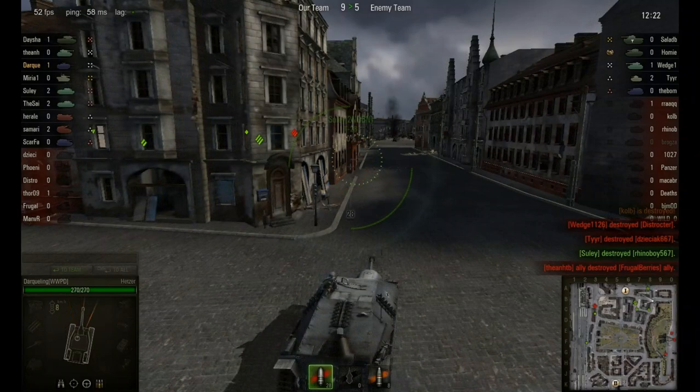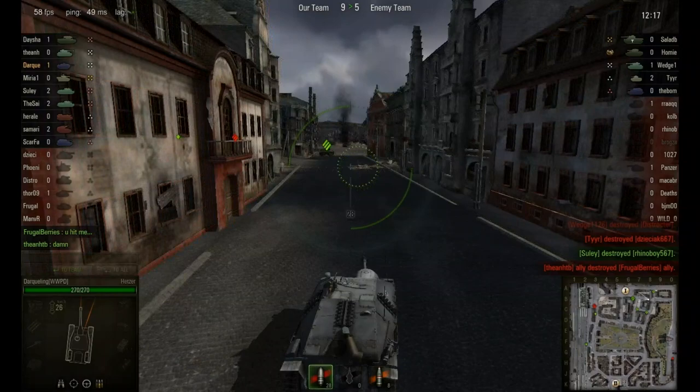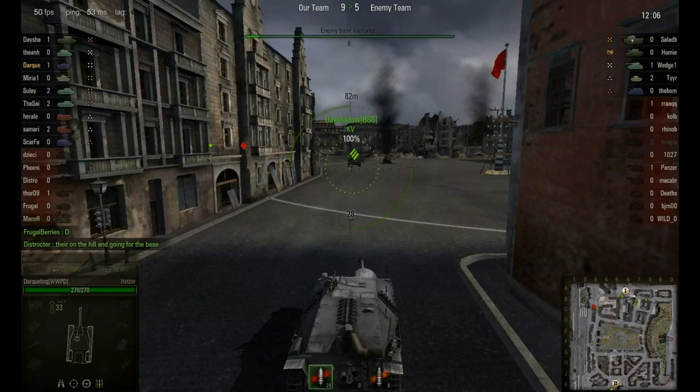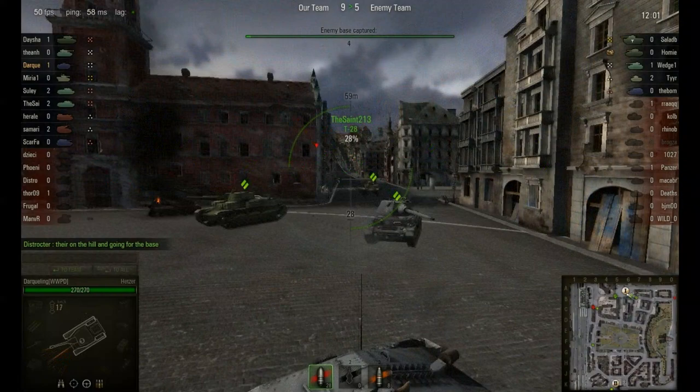Let's go for the base cap — looks like we should have it. Yeah, I believe we have it. We took out all their artillery, they have nothing really left. They just have that heavy, which shouldn't be a problem between the KV there with the derp gun and myself. Should be alright. We do have a tank hunter behind us, but as long as I stick behind this wall we should be okay.